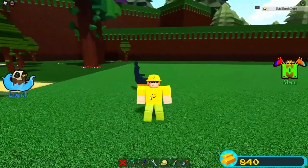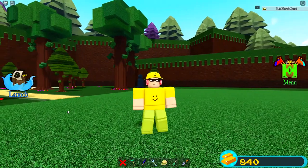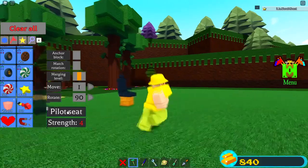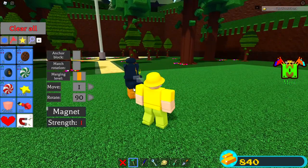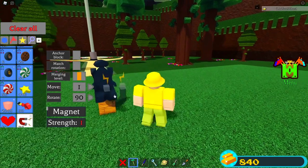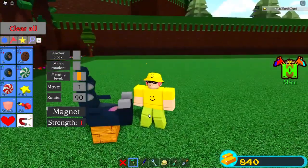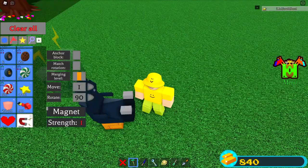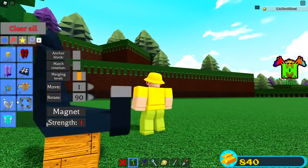This glitch was actually first founded — I think his name was Waz or something, he's a Build a Boat YouTuber — so shout out to him. We just need to rotate this bad boy facing upward just like this, and then position it maybe a little bit lower. Actually, I think this is good.